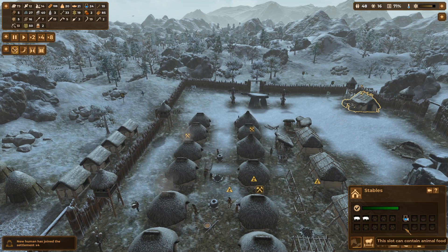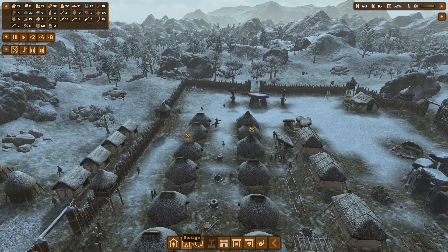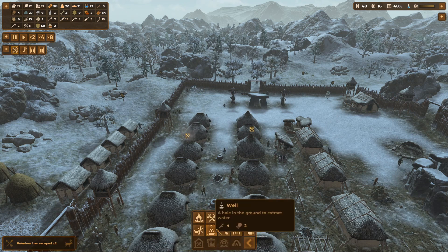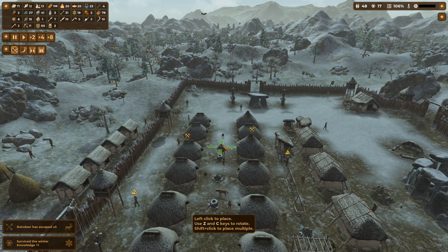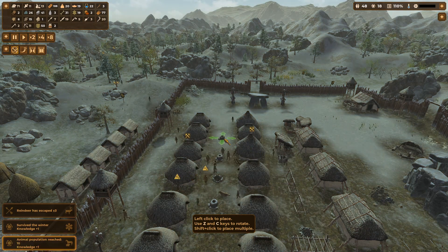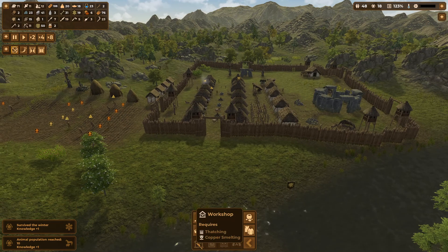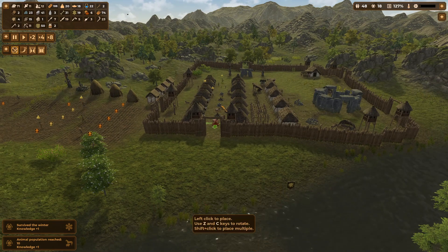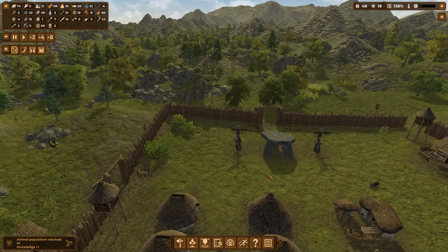We're taking water over. We're doing okay for straw but I'd like a bit more because they're going to start eating it now. What were we looking at — oh yeah, bread. So production — I want that there. I think we're going to chuck in another campfire here.